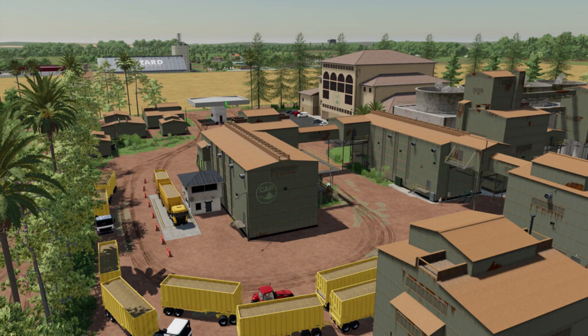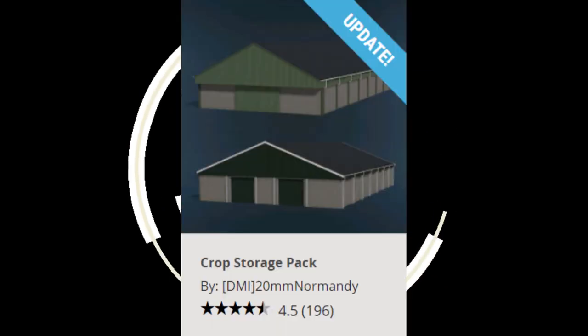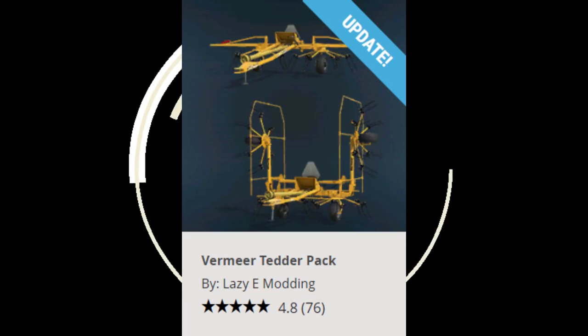We've also got three maps. BR163 MS by Zero Veto — a map based on the BR-163 highway in the region of Juveídos in the state of Mato Grosso do Sul, Brazil. Little Land by Fudso — a fictional map inspired by Germany and the Czech Republic. And Ballam Road Dairy Farming by FS Landscaping — based in northwest England. We also have a few updates: Crop Storage Pack by DMI, 20 Millimeter Normandy, Lizard Classic Barrel by Puz Cap, Unia Cultivator Pack by Zimaru Wujonik, and the Vermeer Tender Pack by Lazy E Modding.